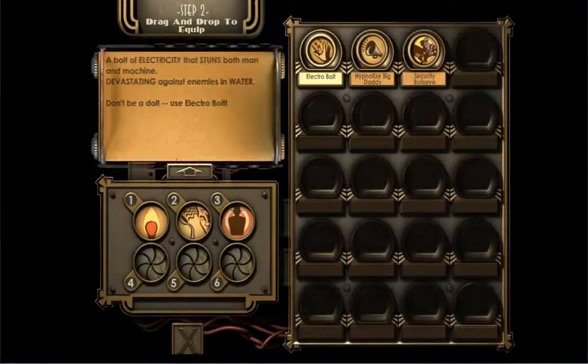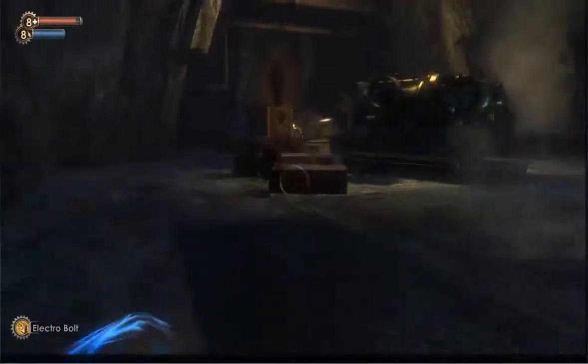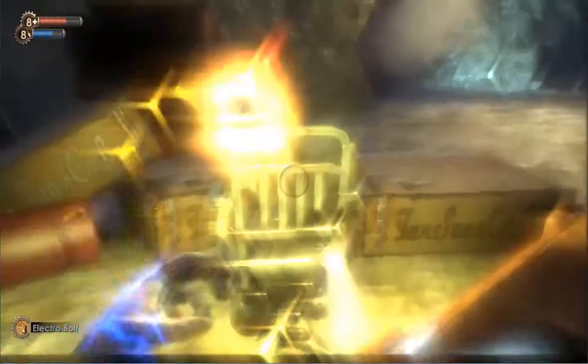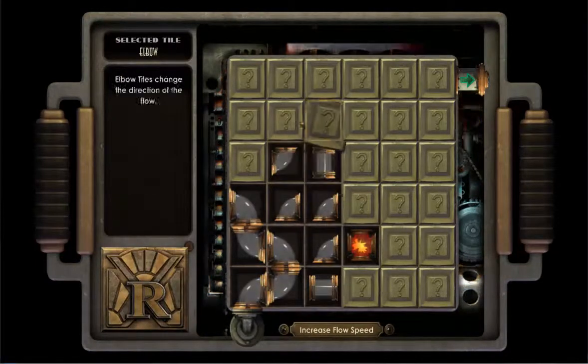I'm gonna have the electricity instead of the fire — we're out of that ice place, I don't really need it now. I have to use the first aid spray then. What if there's a run button in this game that I haven't figured out? And I miss, of course I do. It was only like a meter away — that's right, I used the metric system.